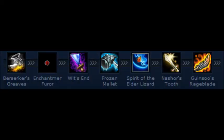Here's the item list. You're going to want to end up with Berserker's Greaves, Wit's End, Frozen Mallet, Spirit of the Elder Lizard, Nashor's Tooth, and Guinsoo's Rageblade. The two I recommend most are Nashor's Tooth — I really like that one — and Frozen Mallet. Spirit of the Elder Lizard is also really good. But just make sure you have Berserker's Greaves, Frozen Mallet, and Nashor's Tooth — those are the three I recommend the most.